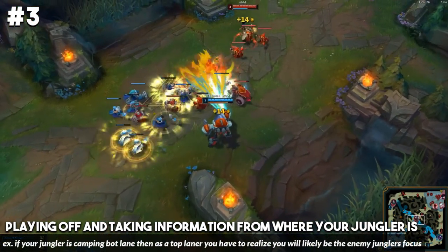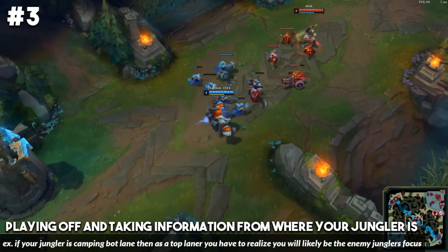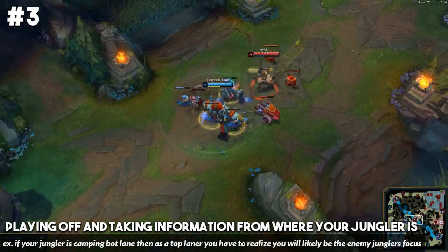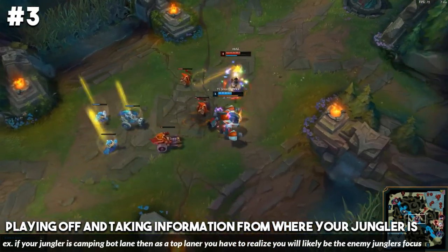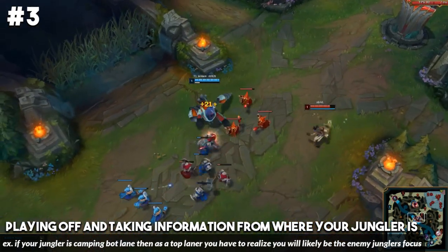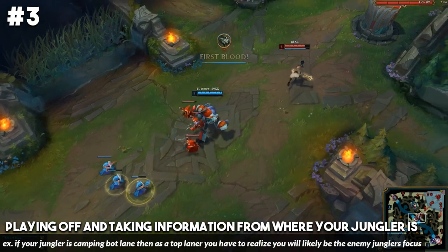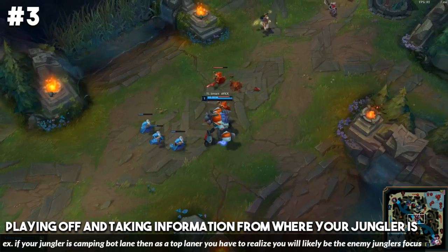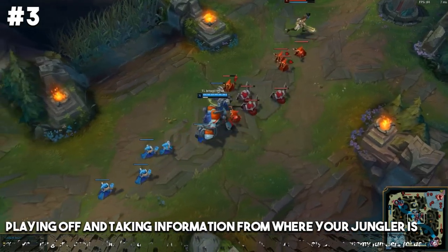Now if you notice throughout the game that your jungler is camping bot lane and gets bot lane really far ahead, then the only opening for the enemy jungler to gank is either mid lane or top lane. So if your team is doing really well on one side of the map, it's really important to realize that's going to be your win condition. You've got to play a little bit safer in lane and realize that you're probably going to be the focus for the enemy jungler.